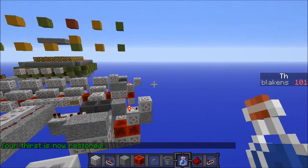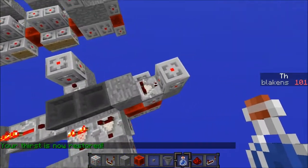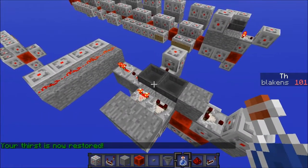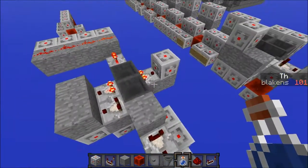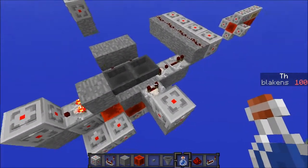So this is what it looks like whenever you drink — your thirst is now restored. It does set it to 101 instead of 100. This goes through and removes one thirst level every 30 seconds, so it's not that annoying — it's not too common.